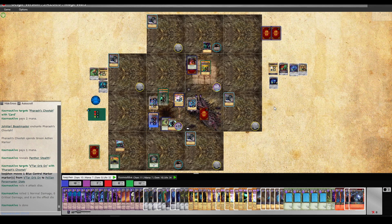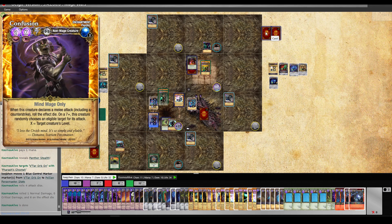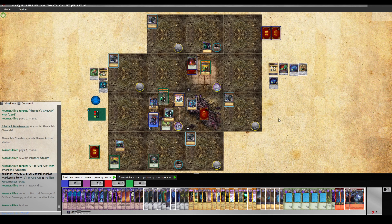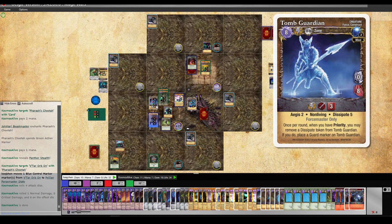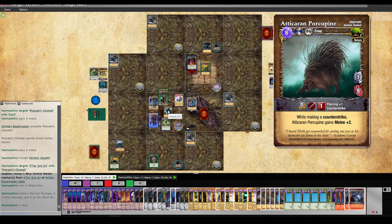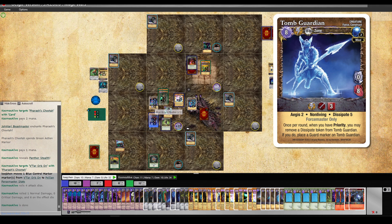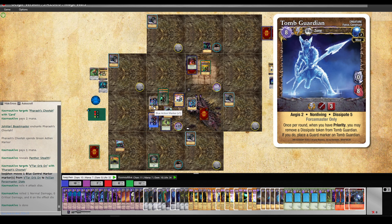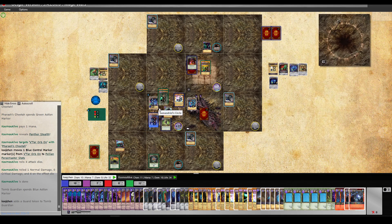I can grab it back this round if we really want to with the Force Gremlin — at least make it so that he doesn't get it. I'm unsure what I want to do with my action here. I want to keep my guard, obviously. What are we doing with the Tomb Guardian is the question. I don't want to waste its actions — it's going to counter-strike with one die here. Maybe we just guard here with it, because punching the Atacaran Porcupine who will regenerate from the Zamandria's Circle doesn't seem super interesting. Guard, and say done.